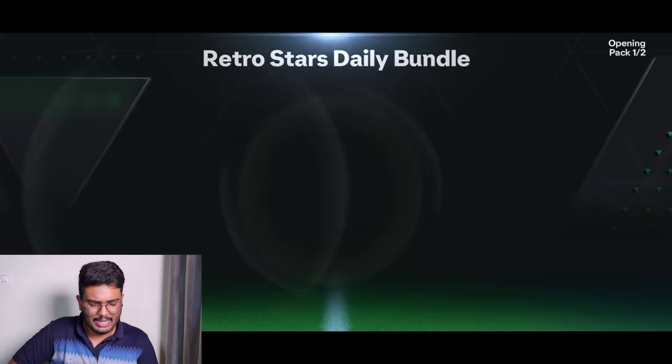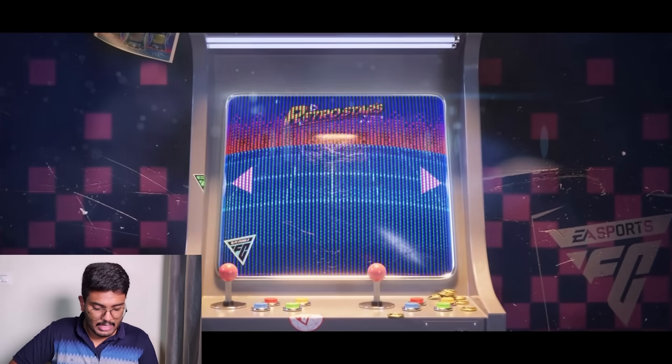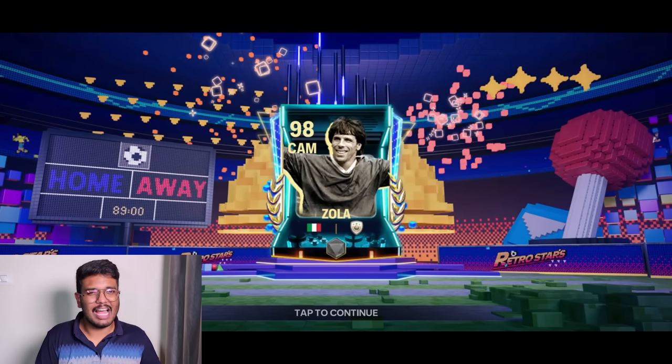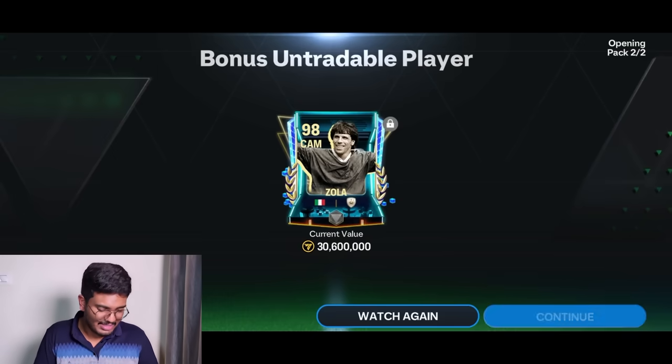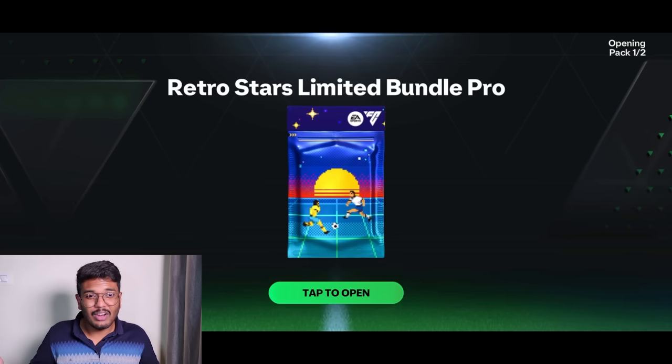Let's open this 200 FC points pack — it doesn't cost much. Here comes the pack: it's going to be Italy. It's a cam — please be an icon. It's 90-rated Zola. I thought it was Baggio for a second but it's Zola — I'll take it, that's absolutely fine.